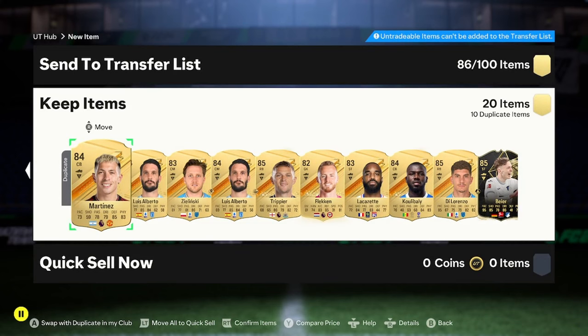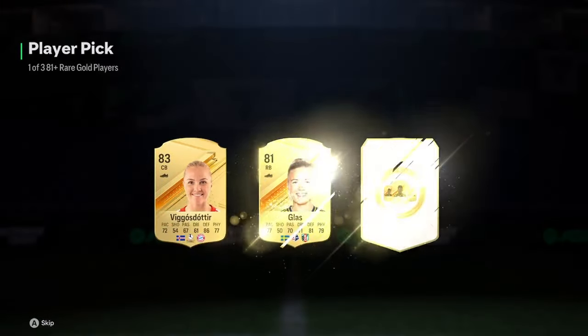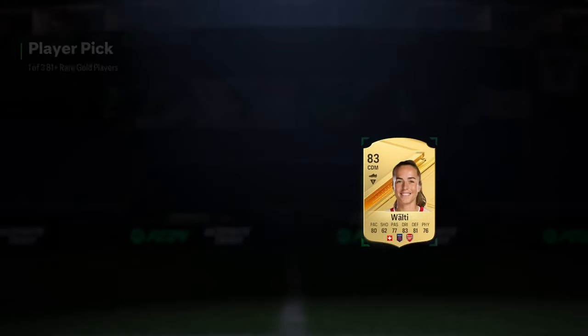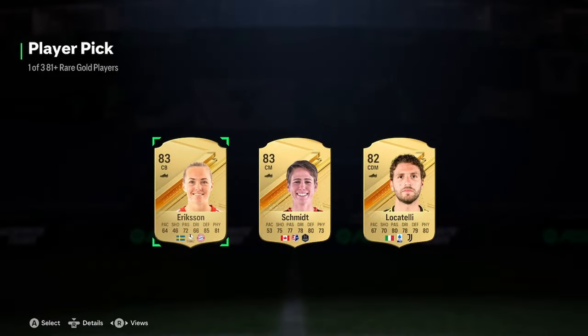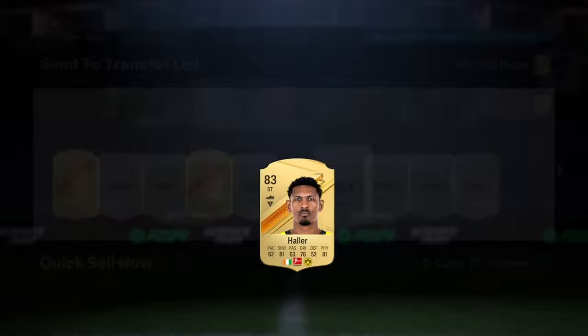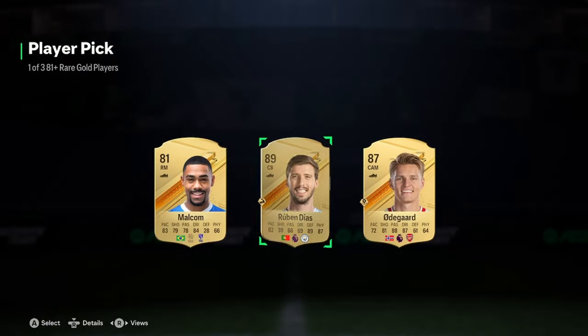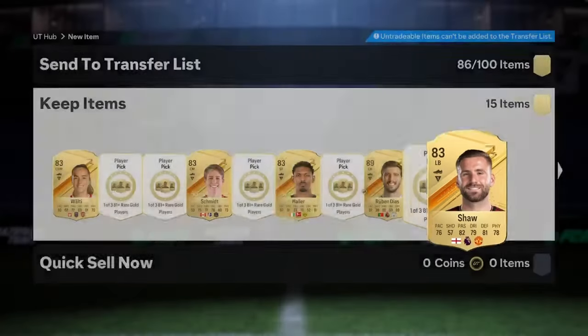Here with the last player picks. If you're enjoying this video, please like and subscribe — you don't understand how much that means to me whenever I see a like or a subscriber. I do these videos every single week for you, so tune in as a subscriber. Probably our best player pick of the day boys — Ruben Diaz and Martin Odegaard! We're obviously going to take Ruben Diaz — that is a big dub! Taking an 83 Shots as well.